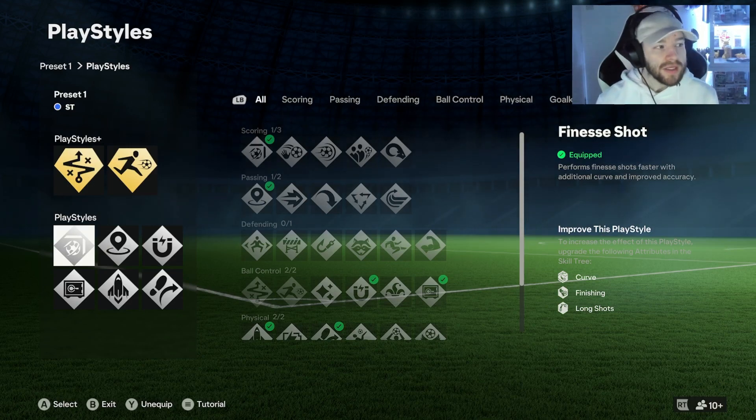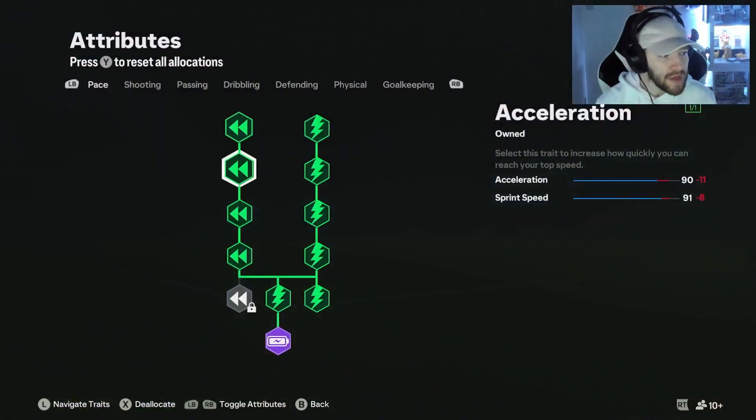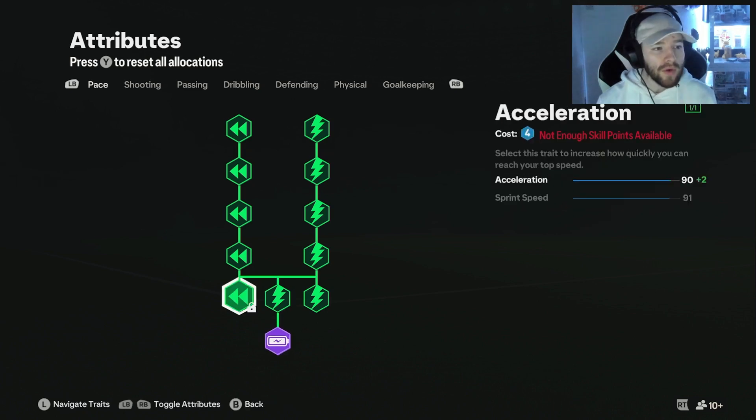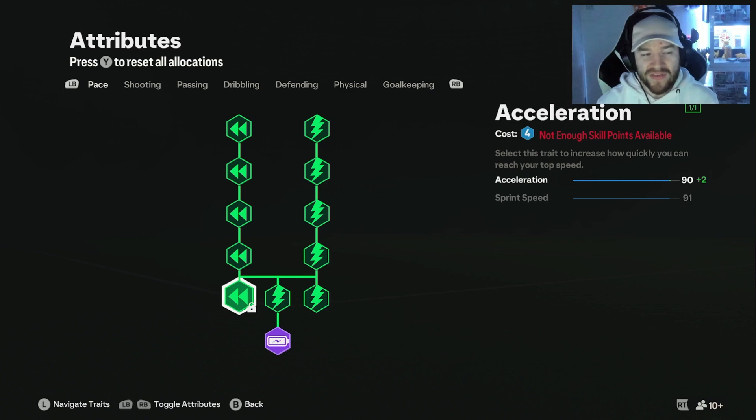All of these traits are the best ones you can possibly use. Up next we're going to show you guys our skill points. We have gone all the way down on the acceleration — the Cheat Your Archetype is what you need. We will get the acceleration all the way down, and we've gone all the way down on sprint speed, which will give us 92 acceleration and 91 sprint speed.